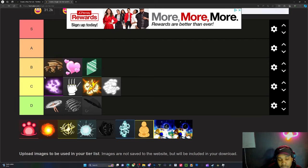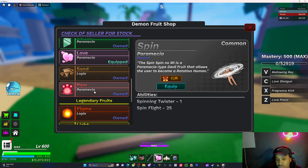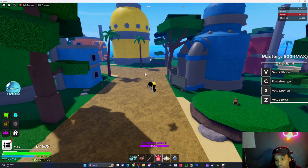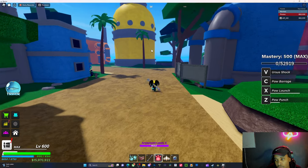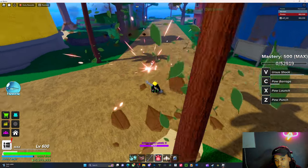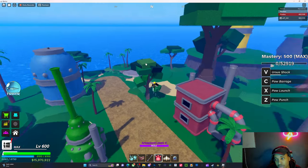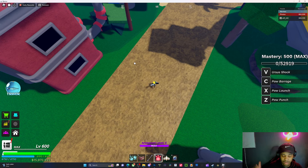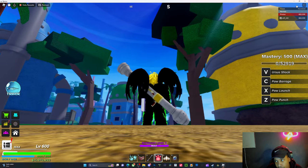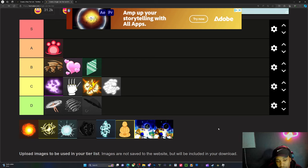I already know all the mythics and legendaries, so we don't even need to look at those. Paul — I've only used Paul once just to level it up. Paul barrage: decent AoE, but I can see that being hard to hit. If it's a dome and they're trying to get away, it could hit, but if it's just flat damage then it's pointless. If it is a dome though, I'd have to put it up there because the barrage looks tough.